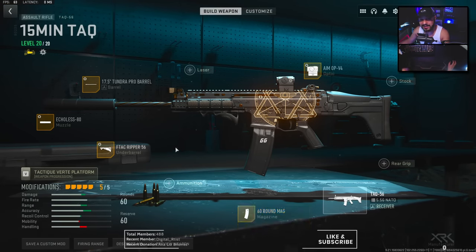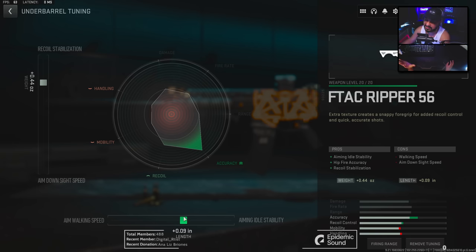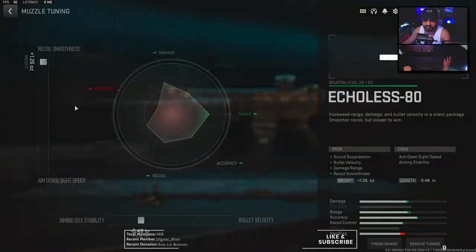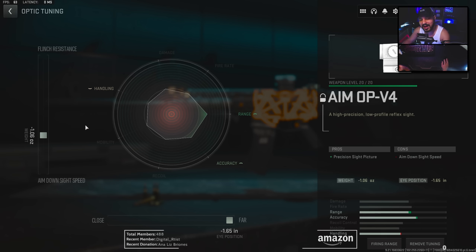For this TAC-56 build, we run the 60-round magazine. Then we move on to the F-TAC Ripper, doing 0.44 into recoil stabilization and 0.22 towards aim walking speed. You might wonder why aim walking speed and not aiming idle stability. Normally I would go aiming idle stability as it helps towards recoil, but if you look at the graph and move it towards aiming idle stability, the accuracy is not increasing whatsoever. If the graph is being honest, we move towards aim walking speed since it's not hurting accuracy but gives us the benefit of aim walking speed. Next, the Echoless 80 — tuned 1.6 towards recoil smoothness and 0.48 towards aiming idle stability. Then the 17.5 Tundra Pro Barrel — 0.15 towards recoil steadiness and 0.09 towards damage range. Lastly, the AimOp V4 — a very popular optic — at 1.06 towards ADS speed and 1.65 towards far.